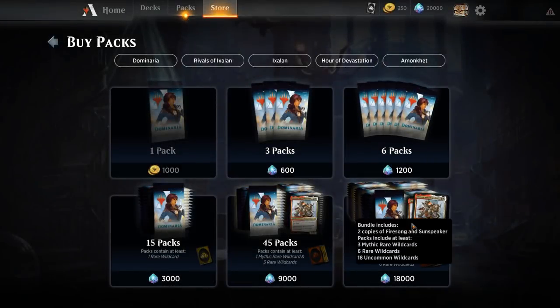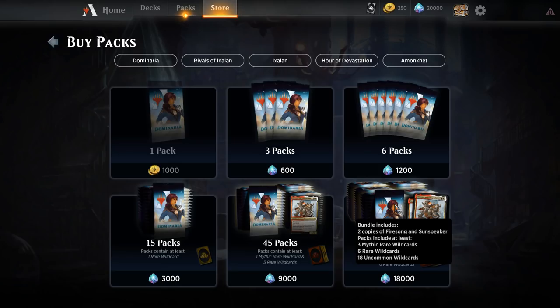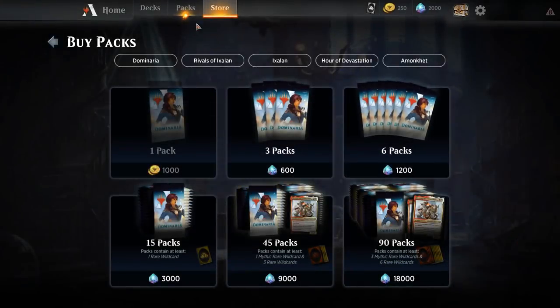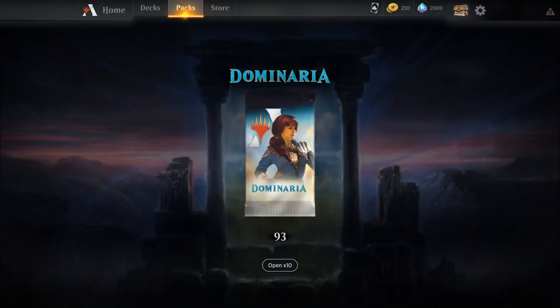You can't split this up and buy other sets of packs, but Dominaria works especially well for the experiment because we don't have any Dominaria packs. So any Dominaria in our collection is going to be based on this booster pack opening. I bought the biggest bundle of gems to get the biggest discount, and now we will buy the biggest bundle of boosters. We get two Fire Song and Sunspeakers, three Mythic Wild Cards, six Rare Wild Cards, 18 Uncommon Wild Cards — those are the rates we'll get them in packs. Let's buy this — yes please — 90 packs. Now we get to crack open 90 booster packs, going one at a time.